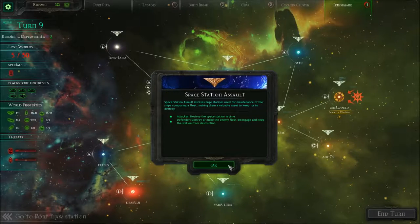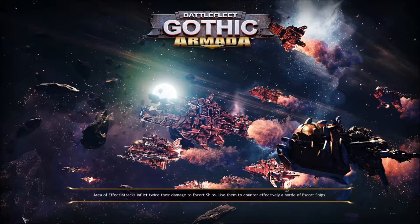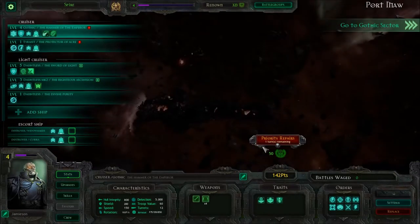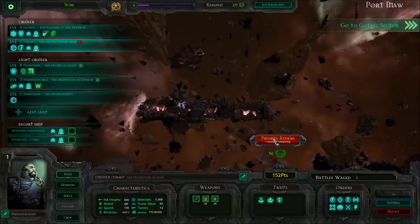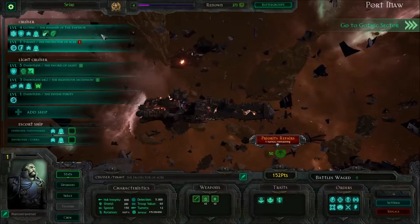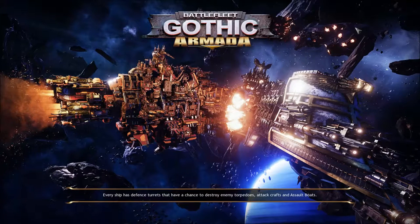Space Station Assault. We're going on heavy ships for that. I'm pretty sure I fixed my main cruisers because that would be important. We're going to need those. At the very least we need this one, our main one. I think we'll just stick with the one Protector of Acre. We'll have to wait because I don't want to waste all my resources.